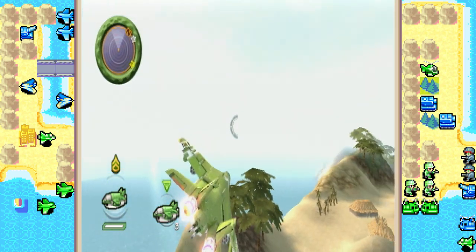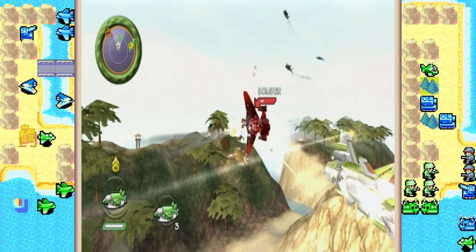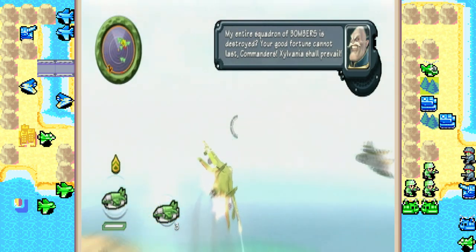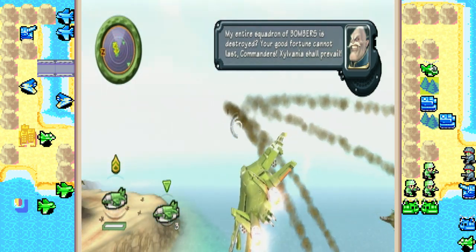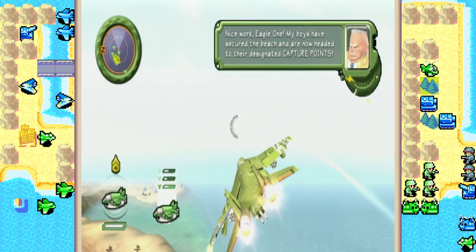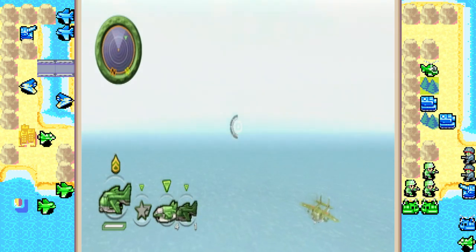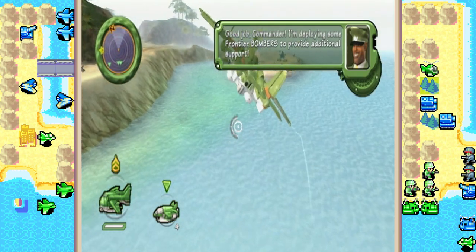Speaking of shot down, bomber number one has been thankfully shot down. Let's get bomber number two real quick. You want to be very careful — ExoVanian fighters are relentless in this mission. They will hound your air units non-stop throughout it, so you want to make sure you send your fighters to attack them as much as possible. Also grab the jerrycans if you have a chance. Good job, Commander. I'm deploying some frontier bombers to provide additional support.